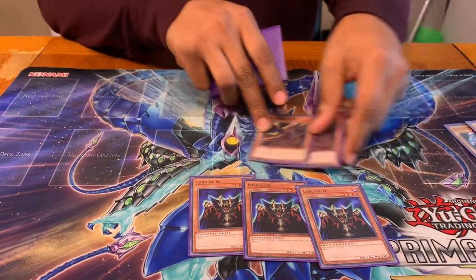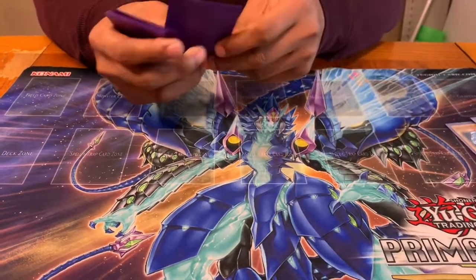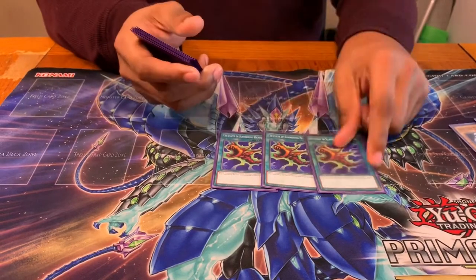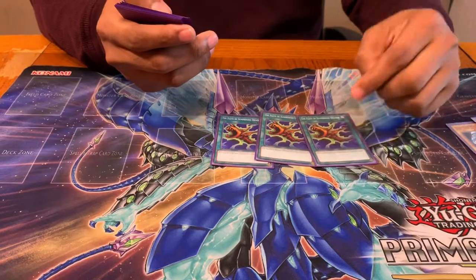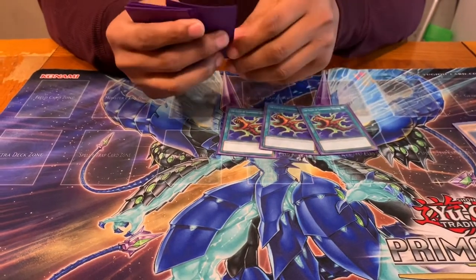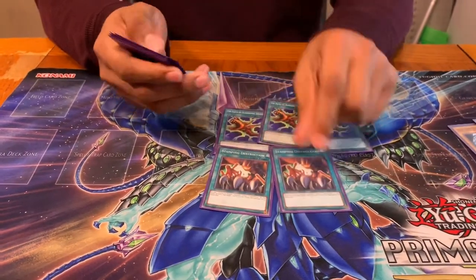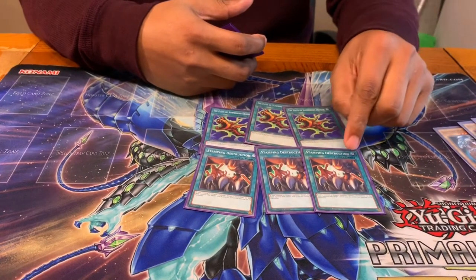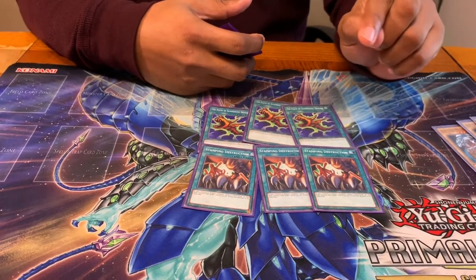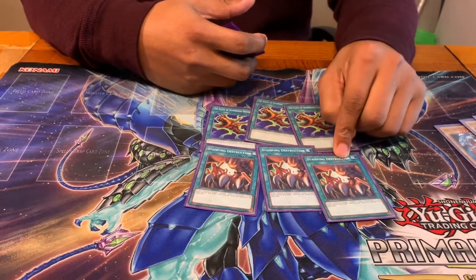As far as spells, I play three Flute of Summoning Dragon — this is bread and butter to the deck; without this card you can't win whatsoever. Then I play three Stamping Destruction, which is especially good against back row decks, especially against Harpies and Amazons.